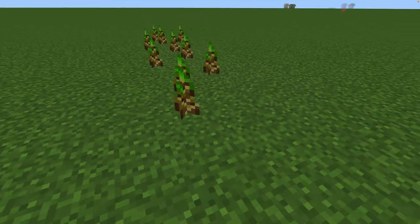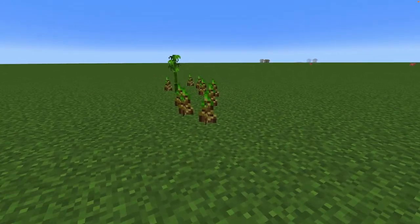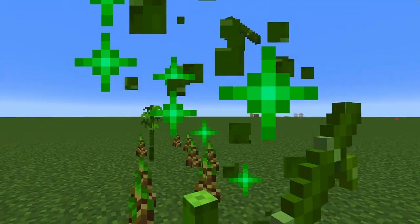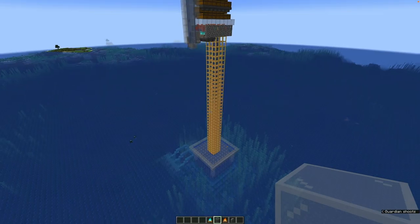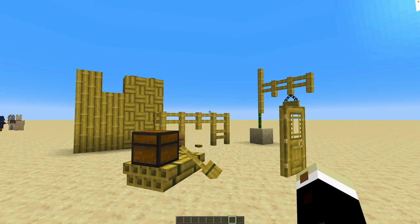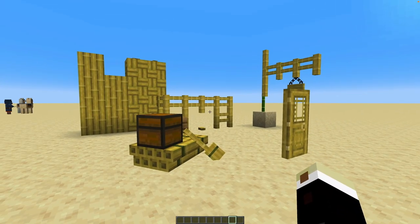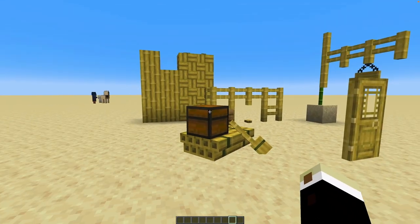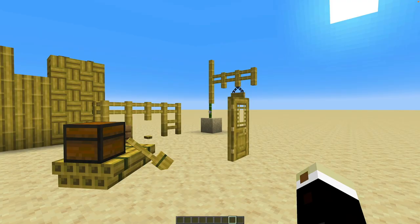Bamboo — it's one of the most versatile items in the game. It is fuel, it can be used for scaffolding, it's a redstone block you can use in farms, and as of 1.20 bamboo just got even more interesting. It's not only a very useful block, it's also a decorative block, and you get all of these new items that you can play around with — and they all come from bamboo.